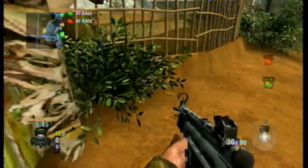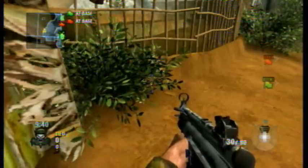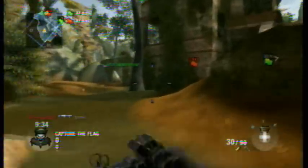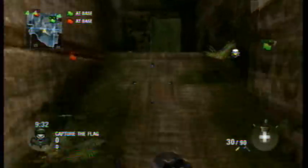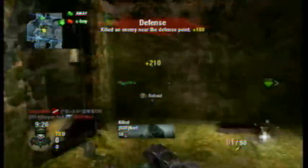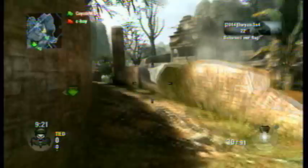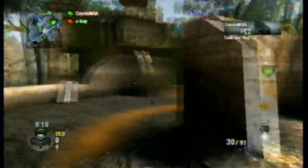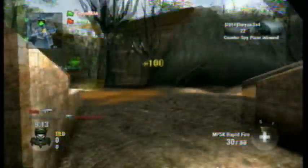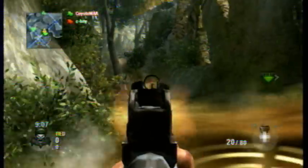But there are exceptions to the MP5K with Rapid Fire. Exception number one is it runs out of ammo very quickly and it runs out of a clip very quickly. So to counteract both of those, I would definitely recommend using Sleight of Hand and Scavenger, all in the same class. This way you can reload faster and get your ammo back faster, because there's no dual mag on the MP5K for whatever reason. And there is an extended mag, but you can't use the extended mag with Rapid Fire, which is kind of retarded in my opinion. So since you have Sleight of Hand you reload faster, and with Scavenger you have more ammo altogether.